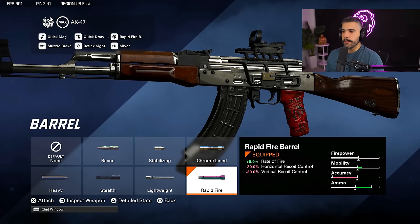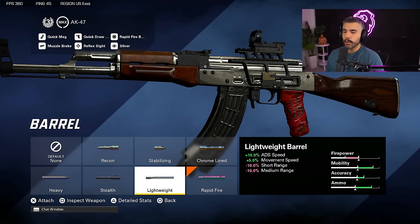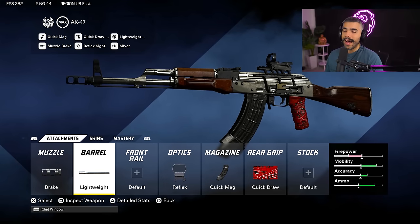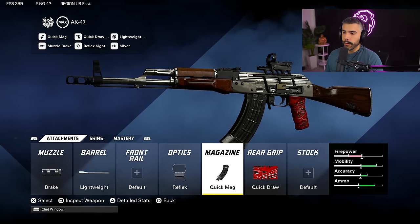I have two builds for this barrel. The rapid fire barrel is good — it's going to help you kill faster, but it's harder to control, and the AK-47 already has a kick to it. So if you think you can control it, or if you're playing a smaller map, the rapid fire barrel definitely hits the spot. If you feel like you're going to struggle with controlling it and you want more movement speed and ADS speed, then run the lightweight barrel. I usually run the brake, lightweight, and then a red dot because I love the red dot on these ARs.